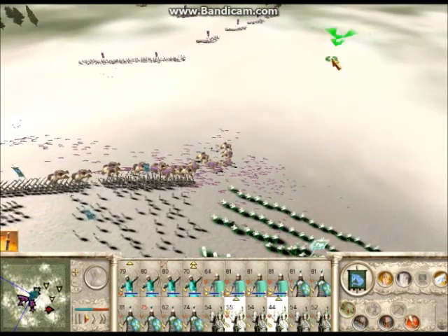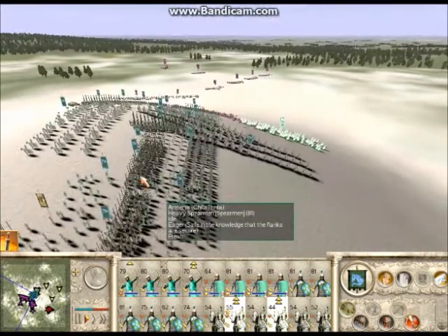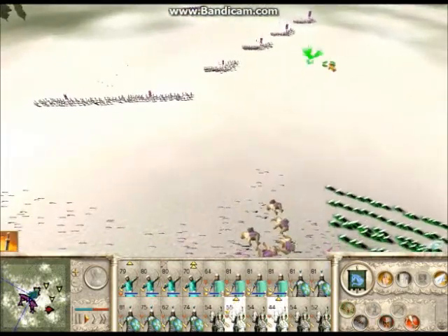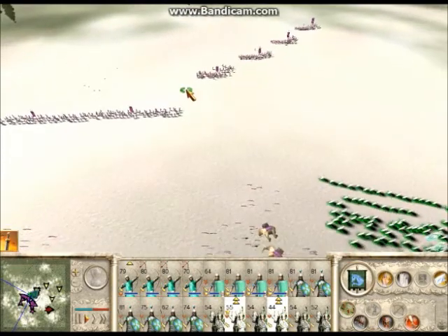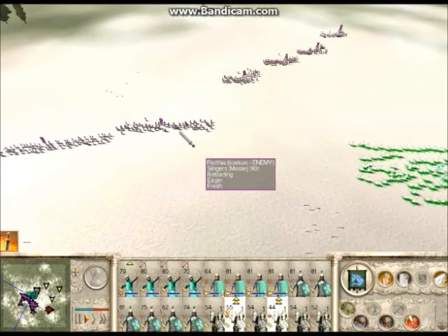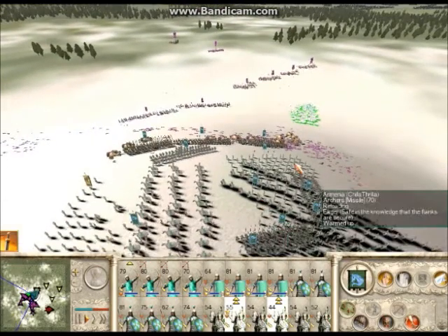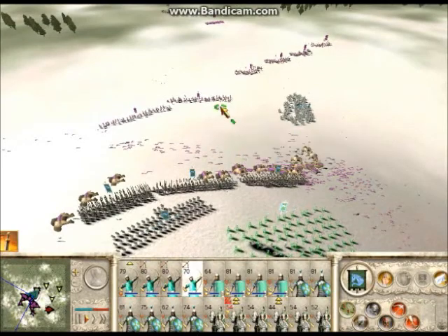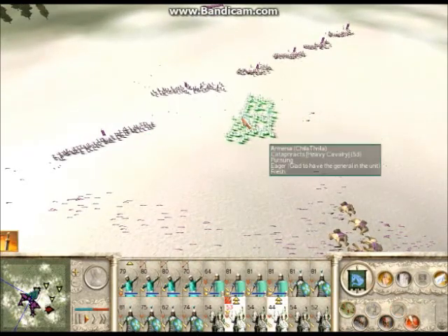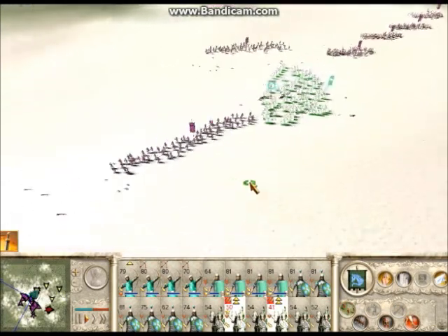We do not want his skirmishers doing anything to us up here, so we're gonna go ahead and take them out. He's gonna bring his archers up — he's probably gonna run from me, but I'm not gonna want him to do that, so we're gonna hit him from here. Nice. He's gonna run, and then we're gonna turn around. Ha, I tricked you.